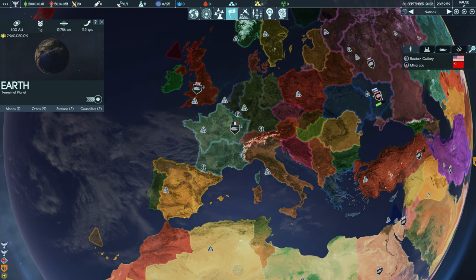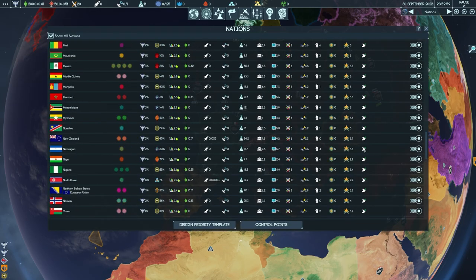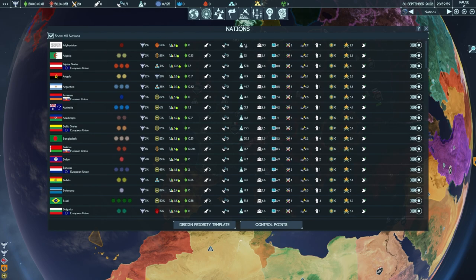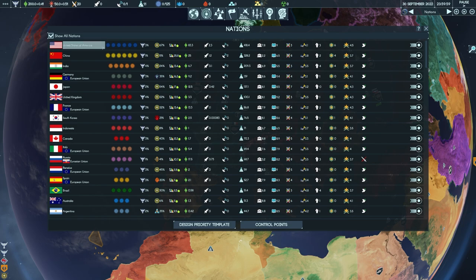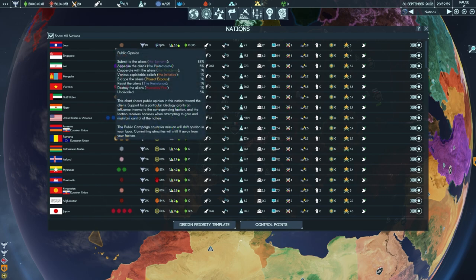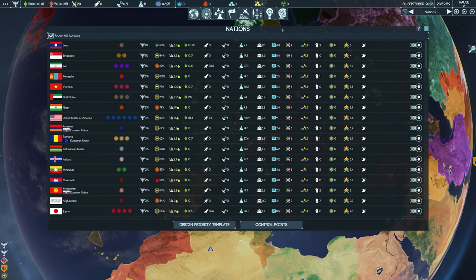Next is the nation tab — it will lag the game a little because there are a lot of nations. One cool thing is you can sort by specific columns. For example, if you want to find the nation that gives you the most science if you controlled it, click the science column and you'll see the US and China at the top. You can also scroll down and find hidden gems — Canada might give you 70 science and only have three control points, which could be worth going for. It also shows how popular you are in each country versus how popular other factions are, which is really useful.